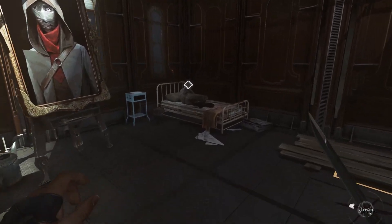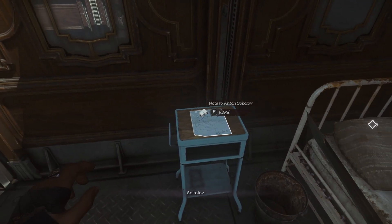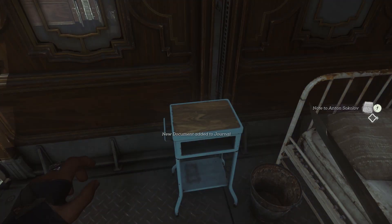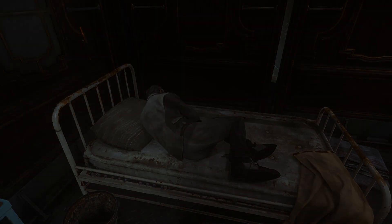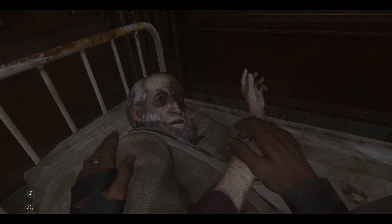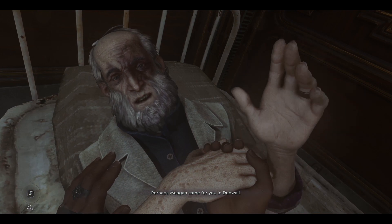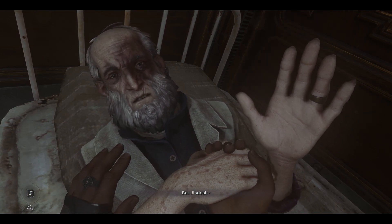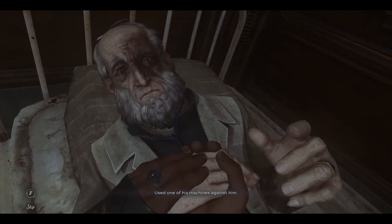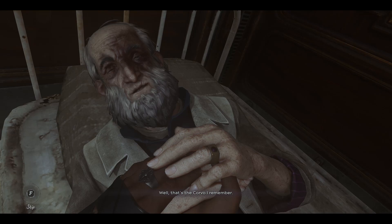Before we talk to Sokolov, there's a painting here called The Topology of Grim Alex. You might remember Grim Alex is the name the Crown Killer gives herself. [Sokolov speaks] 'It would have to be you. Perhaps Megan came for you in Dunwall. But Jindosh... he's alive, but I burned his mind out. Used one of his machines against him.' [Response] 'Well, that's the Corvo I remember.'